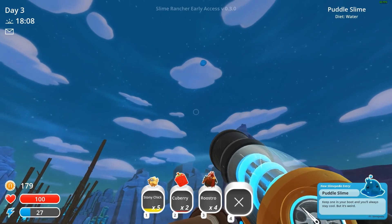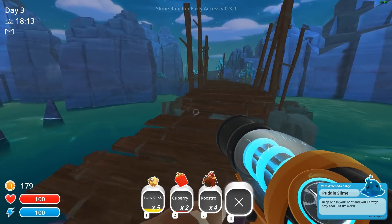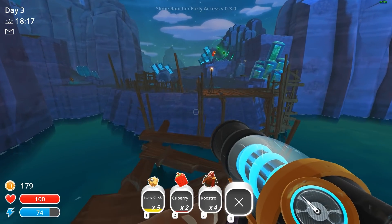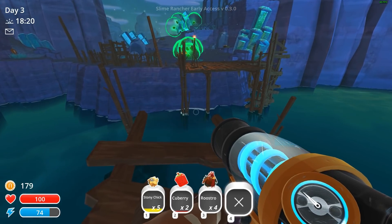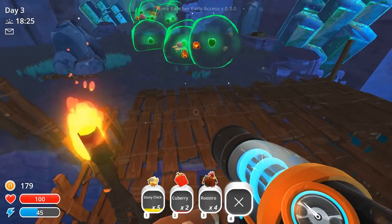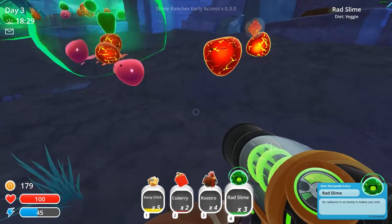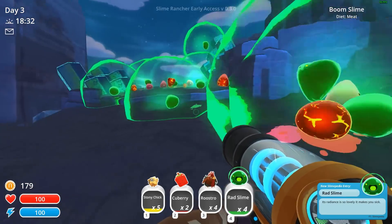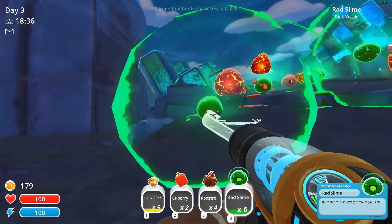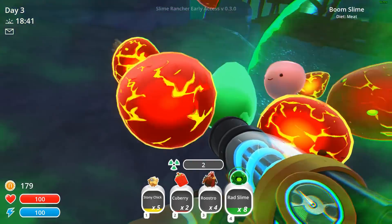When you shoot the puddle slime it gets a frisbee shape. Cool — water physics. Let's continue in. Oh, there they are! We're getting those radiation slimes. I don't know what it's going to do to me if I'm inside the radiation. Look at the rad slimes — holy crap. Simply beautiful.